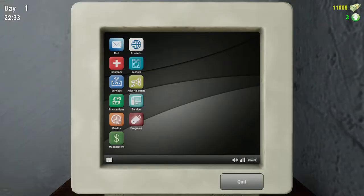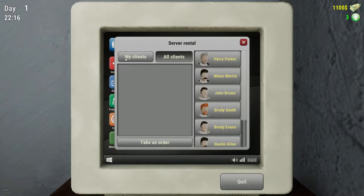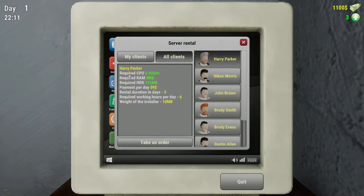So what you do - you can access all the stuff here. You can take orders. There was a way... Service. Here you can serve customers on the computers you have assembled. The more reputation you have, the more customers pay. New customers appear with a new day. You can see my clients - obviously we haven't got any. Harry Parker requires a CPU. They tell you what they want. Required RAM, payment per day $59, rental duration three days. We make a computer up and we can rent it to him at $59 a day for three days.